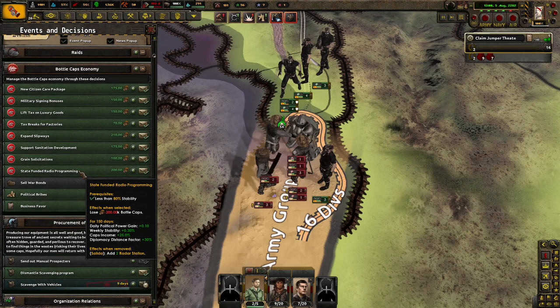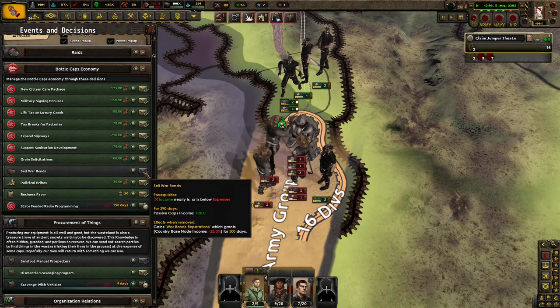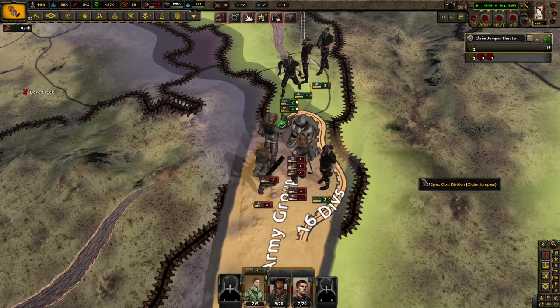More political power, weekly stability goes up, which is decent. And you get two more free radar stations — I love that. Why not? We have no trade node yet, but still.